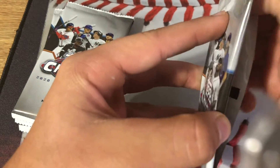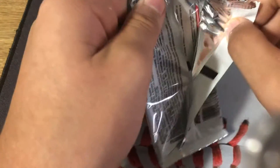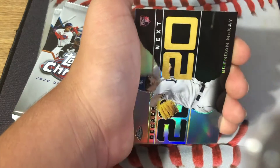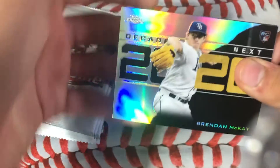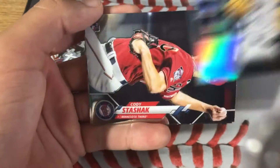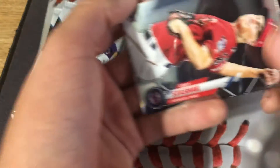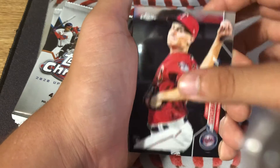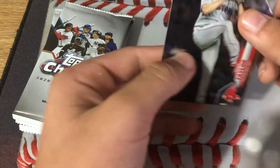The card you want to look for in here is the Luis Robert rookie card, along with like Devin Williams and Gavin Lux. We have Brendan McKay rookie card — Decades Next — that is a good card. He's one of the top rookies in the game. Also Cody Stashak and Josh Taylor rookie card.